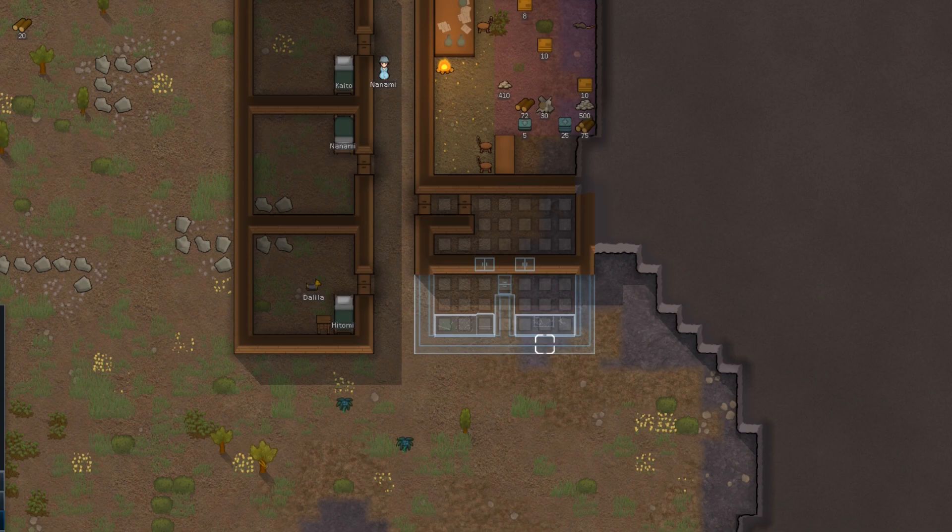Time for a status report. We now have a kitchen, a butcher room, a freezer, and we have crops and we can hunt animals.